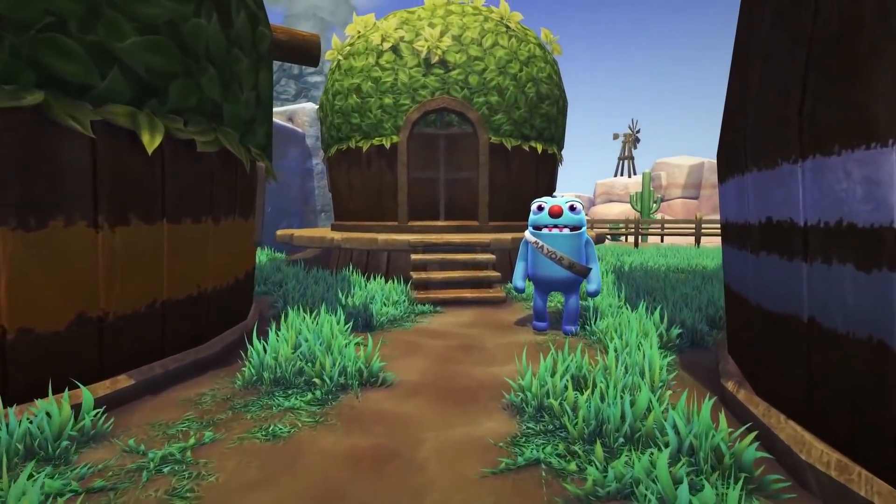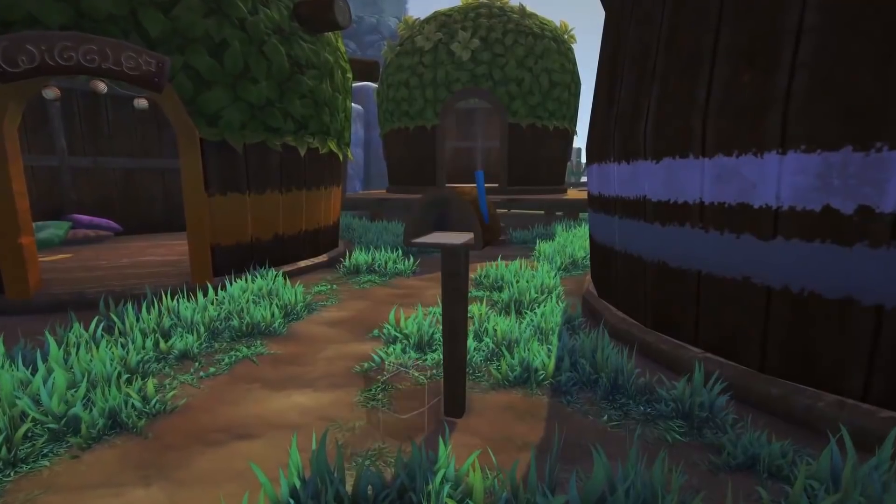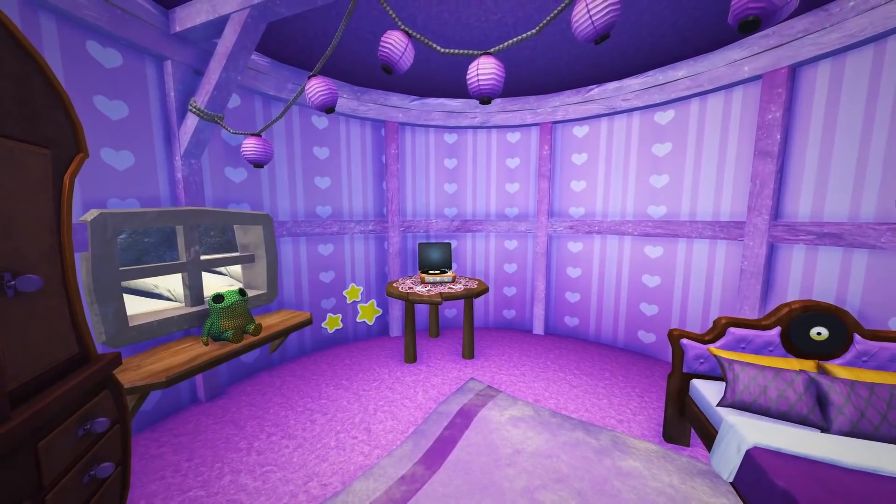In Snacksburg, you can now customize your very own hut. Through your mailbox, you can take on challenges from your Grumpus friends which reward you with furniture and accessories.